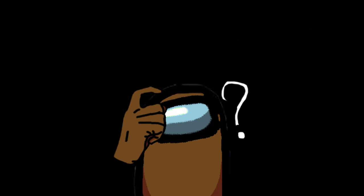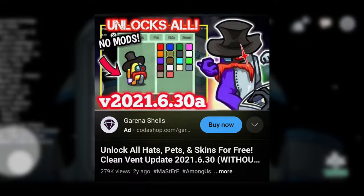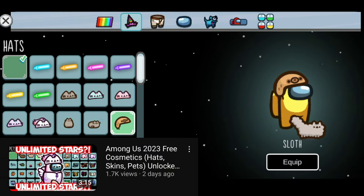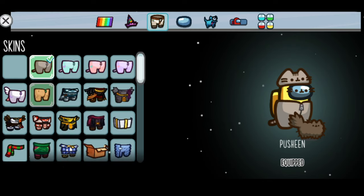Hello everyone. In this video we are going to try if the old method from two years ago is still working here in Among Us newest update. First, I use the modded version of Among Us to choose what cosmetics, including nameplate, that I want to use in order to get the codes of these cosmetics.